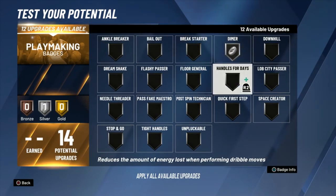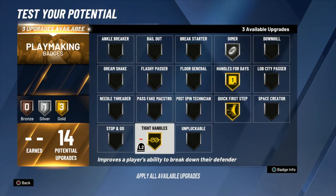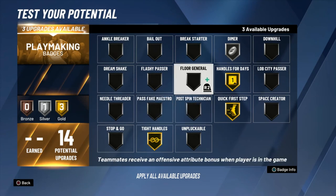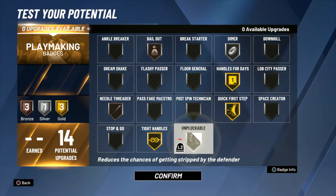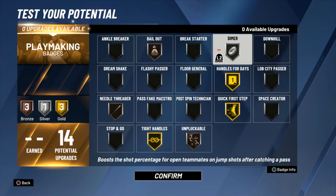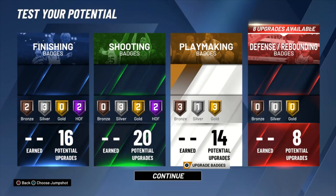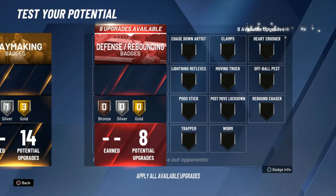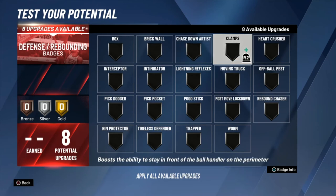Playmaking badge wise I'm going silver dimer. When I said you could go with the playmaking takeover, that acts as a multiplier on your dimer boost to make it even easier for teammates to hit shots. But going with silver dimer, I'd say going gold on handles for days, quick first step, and tight handles is what's going to make up for the less-than-gold dimer — because my ability to get free is what gives my teammates that extra openness. My last three bronze badges were bail out in case I'm baited, needle threader, and unpluckable.